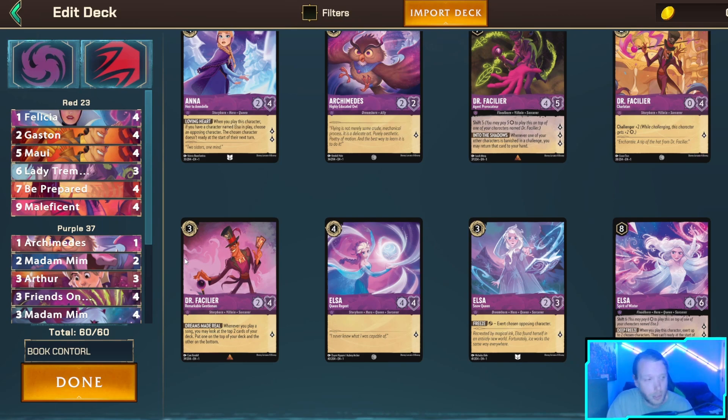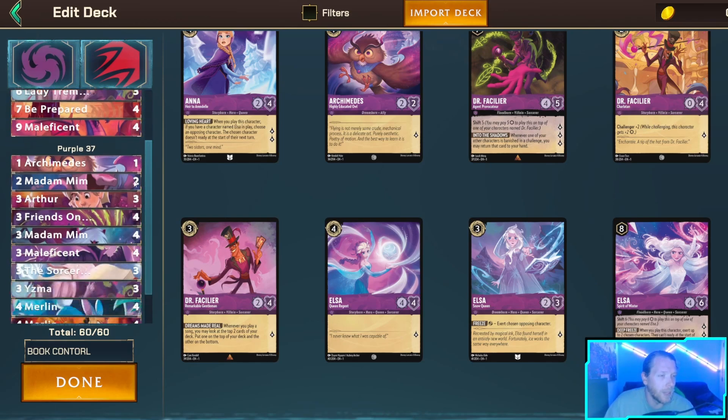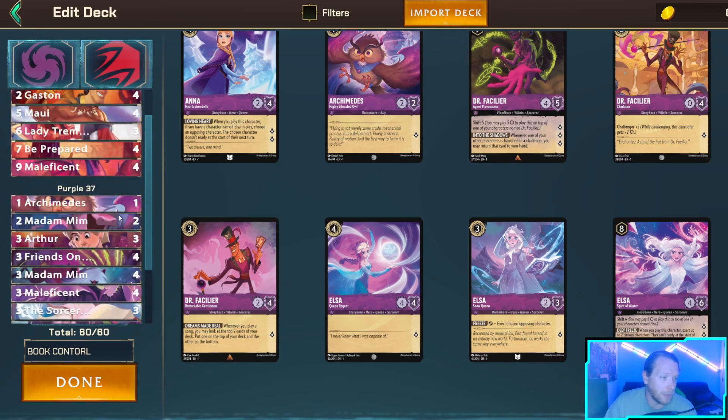That's what I played all last format. I went 25-2-2 across all tournaments, so I'm very familiar with how it plays. I took out the Aladdins and the Elsas - I think they're just too slow now, which is kind of sad because I loved Elsa in set one. People can burst you down with goats, books, Eye of the Fates, and all these things that are commonplace in the meta. So it's out, and more of the mid-range bouncy stuff is in.